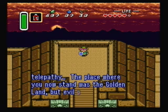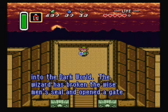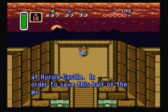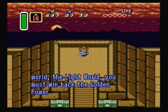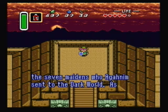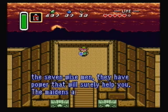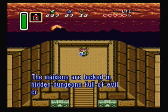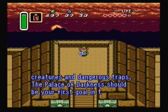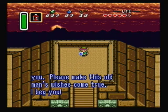Sahasrahla continues: "The place where you now stand was the Golden Land, but evil power turned it into the dark world. The wizard has broken the wise men's seal and opened a gate linking the worlds at Hyrule Castle. You must win back the golden power and rescue the seven maidens who Agahnim sent to the dark world. As members of the bloodline of the seven wise men, they have power that will surely help you. The maidens are locked in hidden dungeons full of evil creatures. The Palace of Darkness should be your first goal. Red, I can rely on only you."